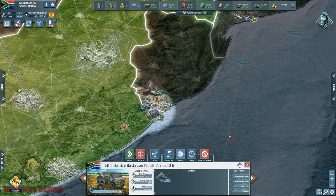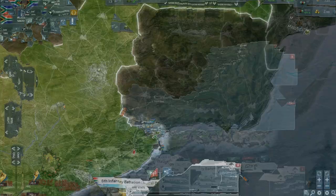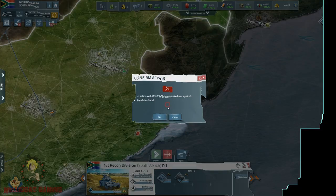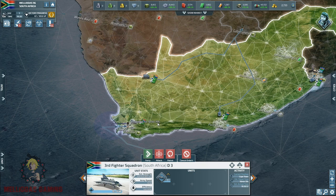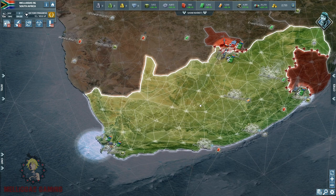Let's take KwaZulu-Natal first — it's a supplies city which is going to be extremely important for our resources management. Another challenge with South Africa is it's a small country with only five homeland cities. In a 10x speed game, if you play with Russia, China, or the United States, in one real-life day you're going to accumulate a tremendous amount of resources, which is 100% going to give you the upper hand.